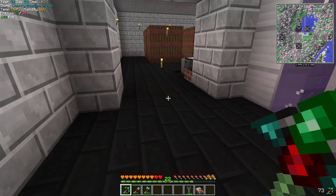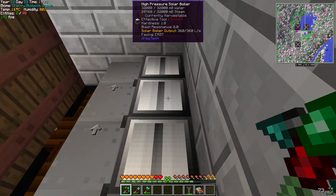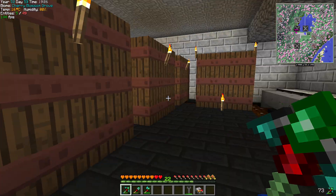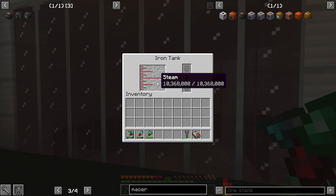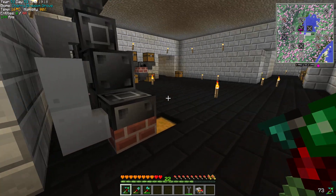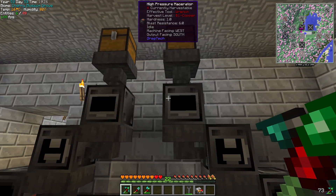Hey everybody, welcome back to Let's Play More GTN8. So we're back. Last time we had fun, we got our steam boilers up and running here. They're doing really well. Our water is here, they're probably filling up pretty good. And then of course our big huge iron tank here, which holds over 10,000 buckets of steam. And then over here is our setup — this is what I'm doing right now for our melting setup, basically.